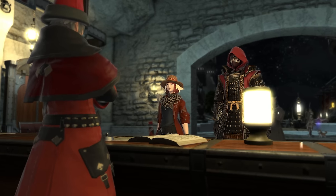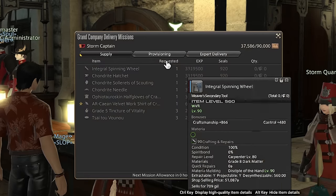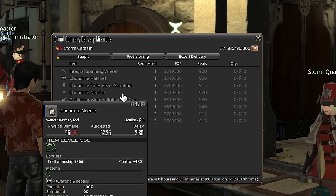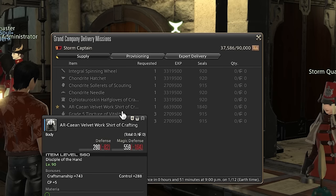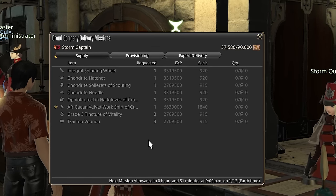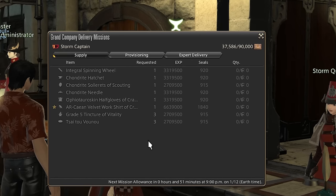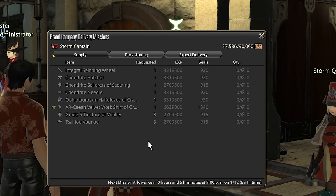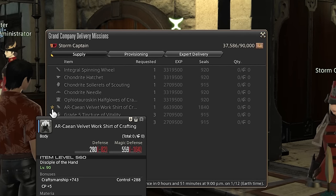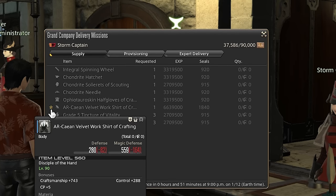Next up, supply missions. You can find these in your Grand Company headquarters. Essentially, you turn in crafted items in return for a massive chunk of XP. These reset daily, and if you haven't leveled your crafters and gatherers yet, you're seriously missing out on a ton of XP by not taking advantage of these. Make sure to turn in high quality items for bonus XP. At the very least, craft the items with a star next to them, as those yield additional XP on top of any HQ bonuses. However, once you're max level on those jobs, these are no longer worth doing for the small amount of seals you get.